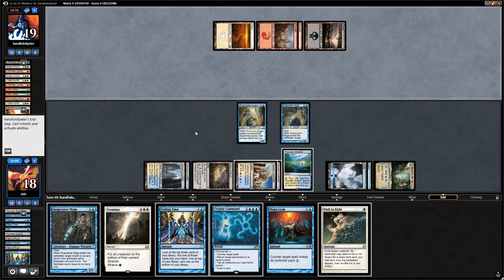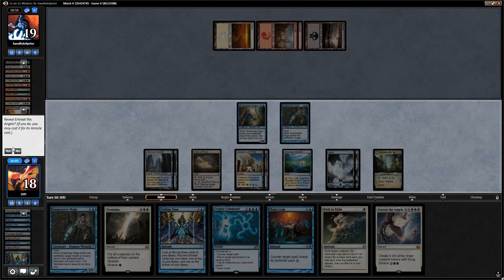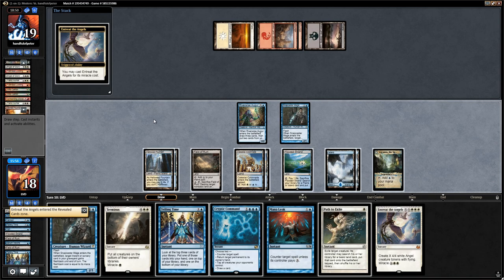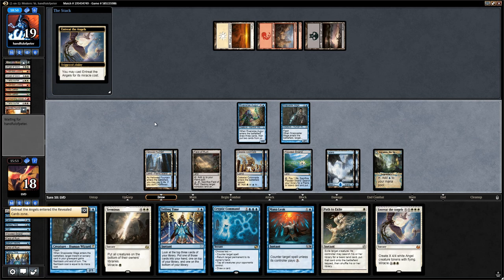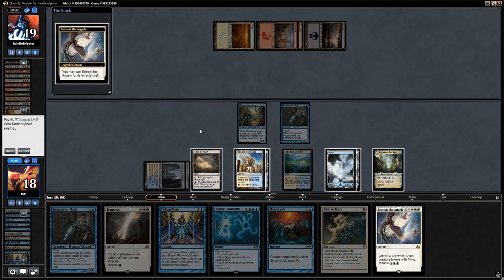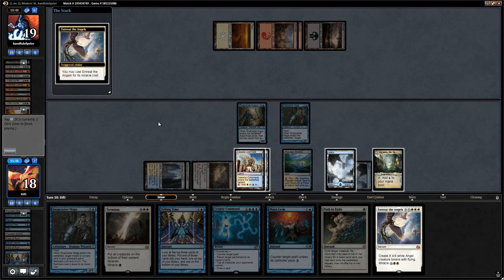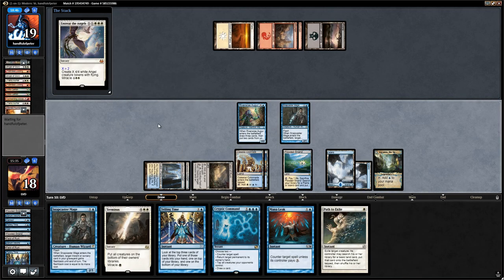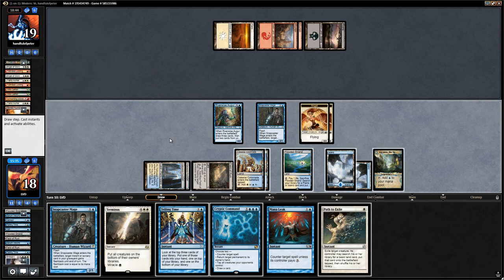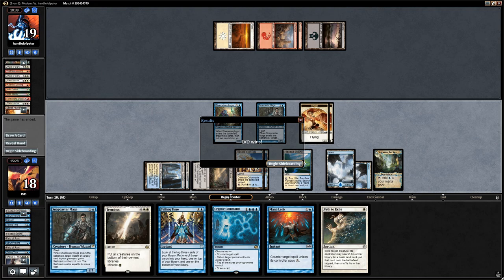Here we're just going to Entreat for a small amount while still leaving up at least one counterspell. Let's reveal Entreat and cast it for two — that's already enough. That still leaves up Cryptic Command without having to shuffle away the second Entreat. We get in for four and the opponent scoops it up!